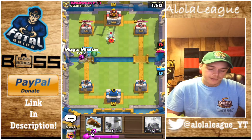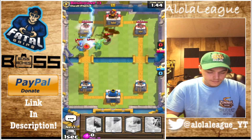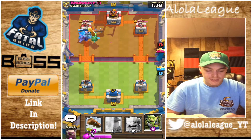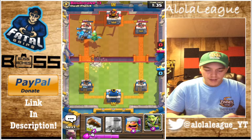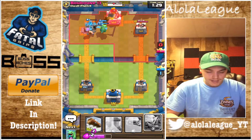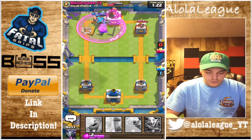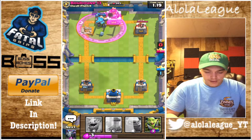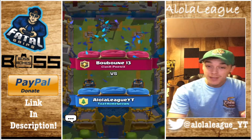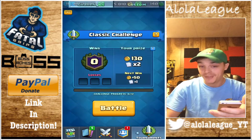Hopefully that Baby Dragon stays back. Very nice Lightning Spell — you gotta love it. And this should be Tower down. I don't know why he logged right there. Let's just go for a 3-crown push. Lumberjack's gonna get over there and do some more work for us — and that's gonna be GG right there. Sometimes you gotta ignore a Hog Rider and still keep your composure.